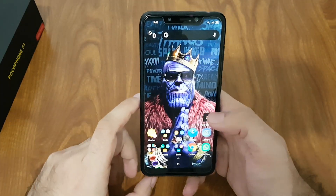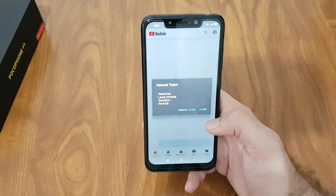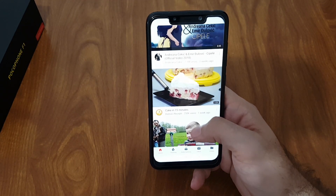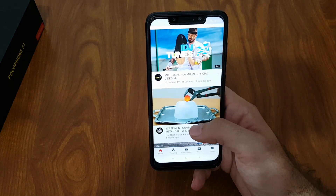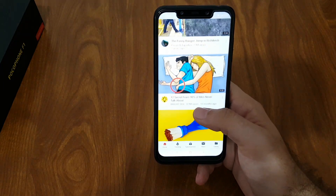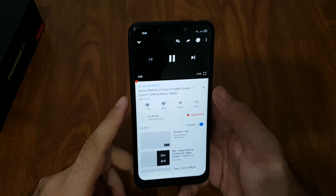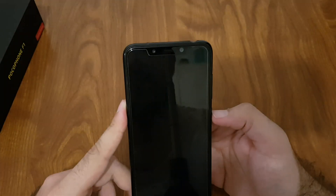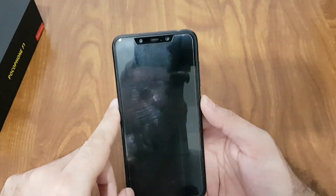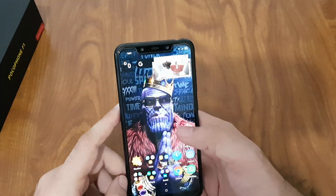One thing you can install on any Android phone, with or without root, is YouTube Advanced. It's a modded version of the YouTube app that enables a few extra features. The most important one for me is playing video while the screen is off. You also get controls on the lock screen, and if you go back it keeps playing in the background.